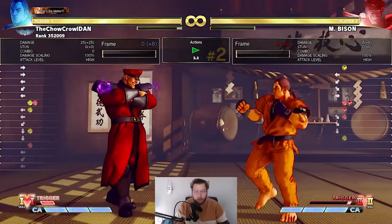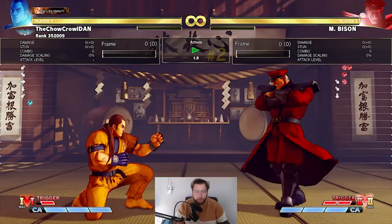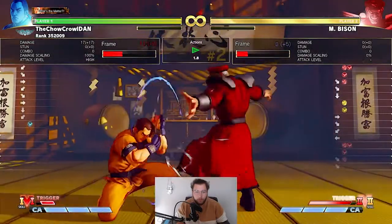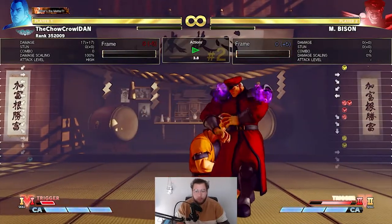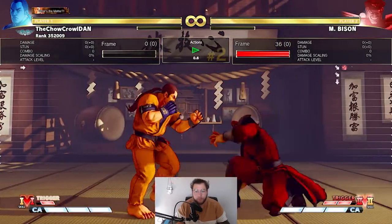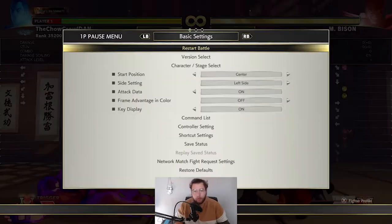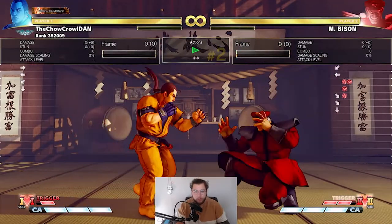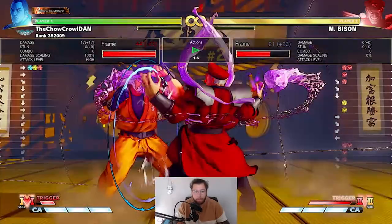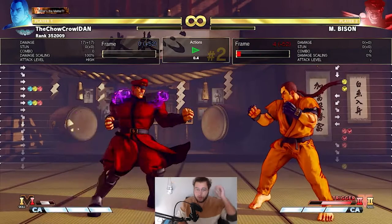The next thing for V-Trigger 2 is the target combo. He'll usually do it and he can command grab you from that. If you don't walk back he would command grab you. So what you should be doing is V-reversaling so he doesn't command grab you and you get out of dodge. That is V-Trigger 2.